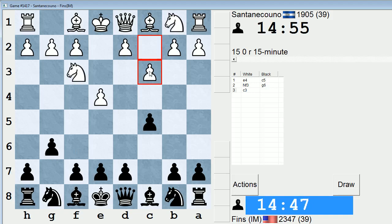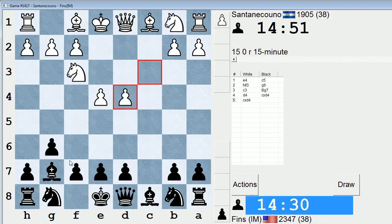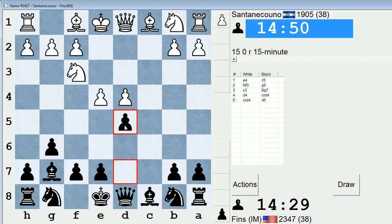He's not going to let me get into the main lines though — c3. So c3 is best met by d5 in this position before White gets a chance to build a big center. I could also play Bg7, d4, take, take, and then d5. Let's do that instead. Because then if he takes on d5 with the e-pawn, I can play knight f6, intending to recapture with the knight.